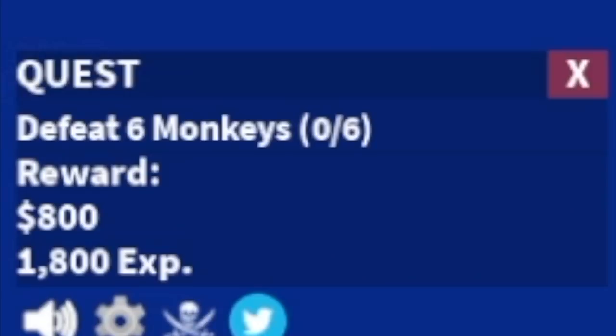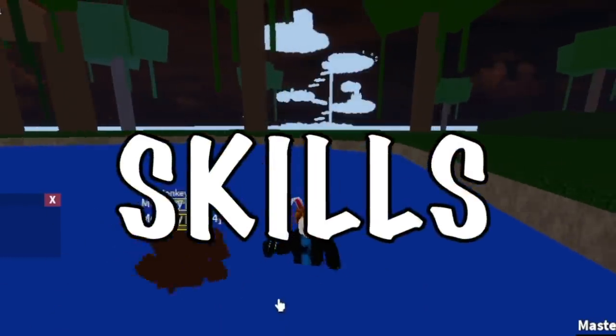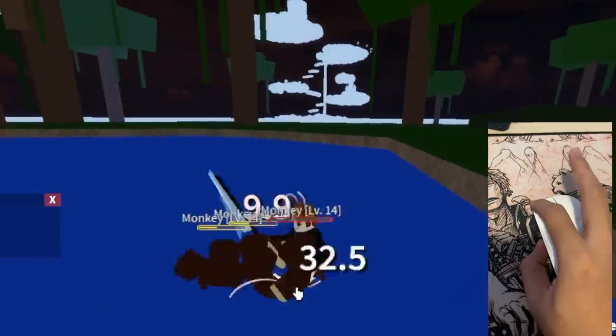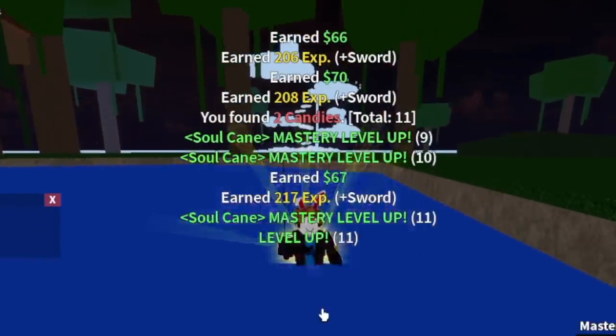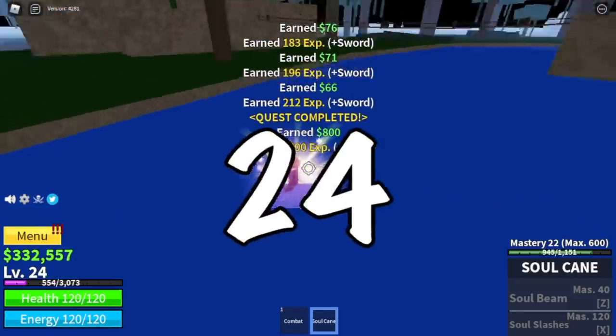We're gonna start here with the monkeys. Again guys, this sword has no skills yet. But good thing is that monkeys cannot damage you when you're in the water. Grinding here until you reach level 24. Next up, the Gorilla King.